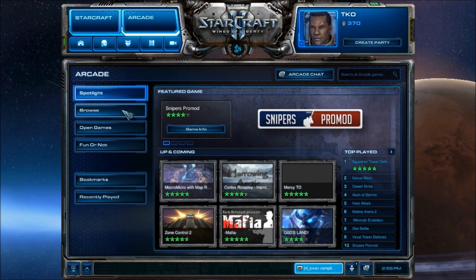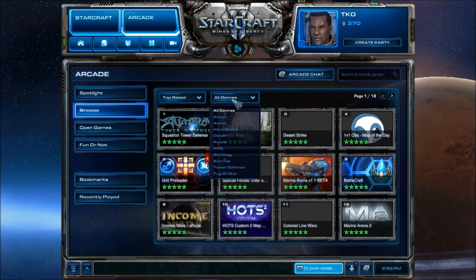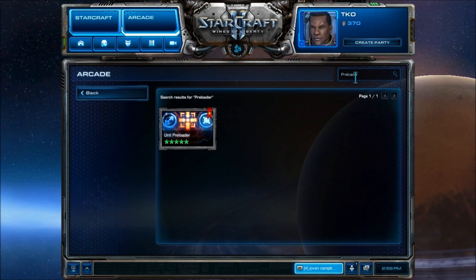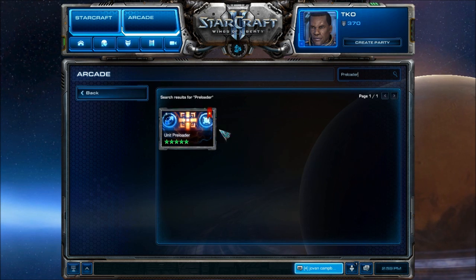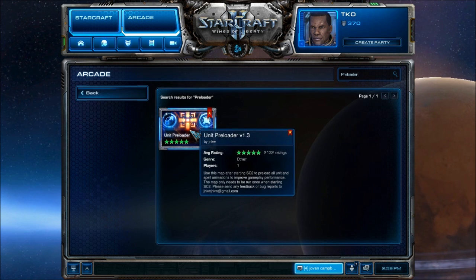Going into the arcade, we're going to go into Browse, and the way to find this game is to sort by all genres. You can see it right here — it's called the Unit Preloader. But if you don't see it, just type in Preloader into the search bar. I found that typing Unit brought up too many games and often did not bring this game up at all, so to avoid conflict, just type in Preloader.